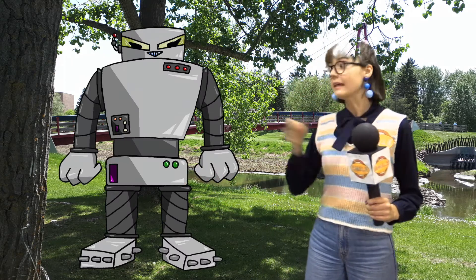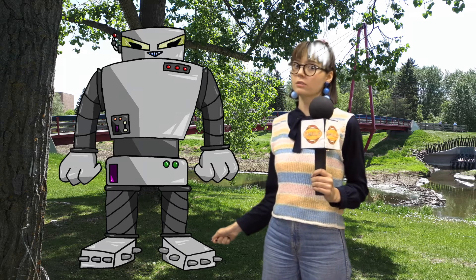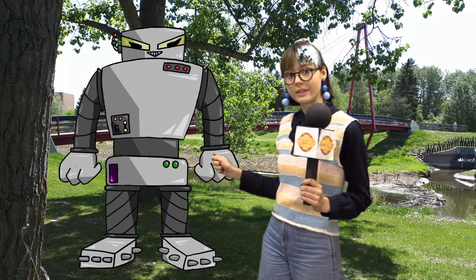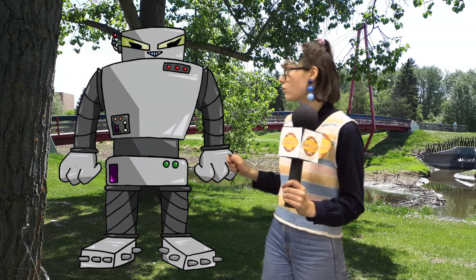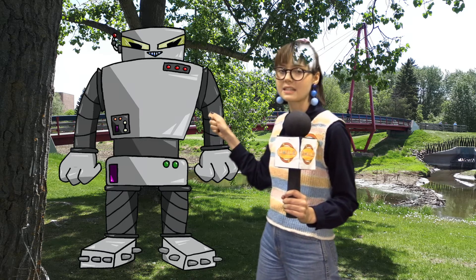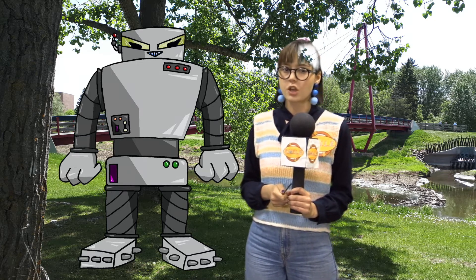Thank you, Commander. So this is the megabot. A few things you need to keep an eye out for. These leg joints make the megabot stomp very loudly, so listen carefully and you'll hear it coming. These arm joints make the arms swing wildly, smashing into all the walls as it goes. And lastly, look out for the eyeballs as they are the megabot's weakness because they have no special powers. So as long as you listen carefully and dodge the swinging arms, you should be just fine.